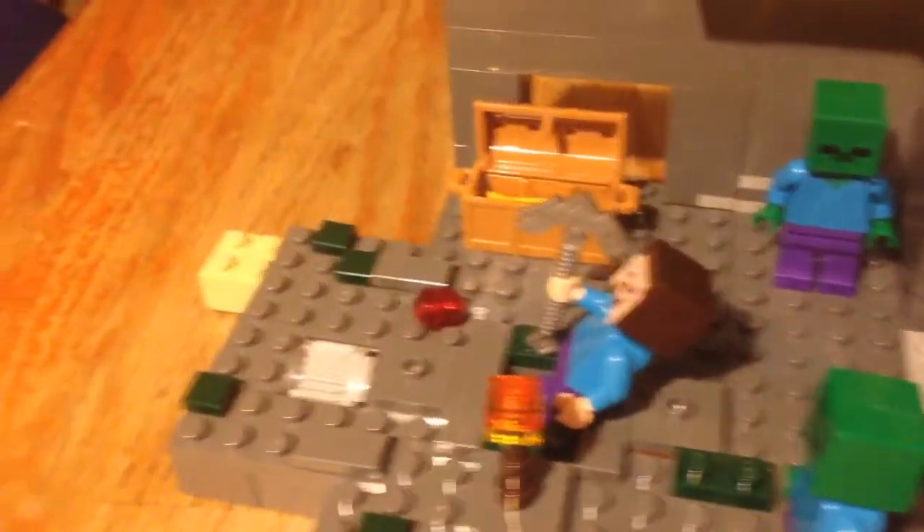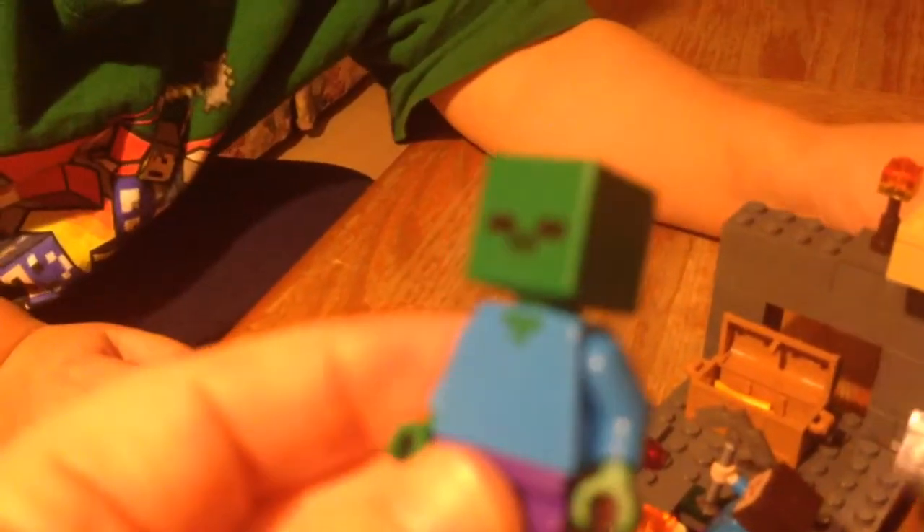So I think so far we have three sets. Some of them come with animals and some of them come with more mobs. And it's cool because these are, I think, our first zombie Minecraft Lego characters ever. Do we have some creeper ones? Yeah, and I think a skeleton one too. Here's the trap — one, two, three.